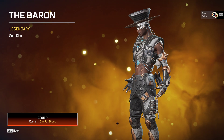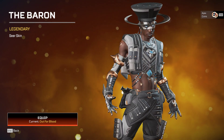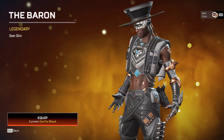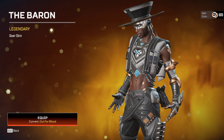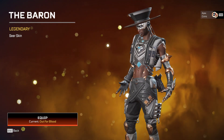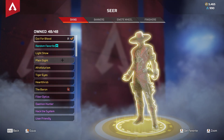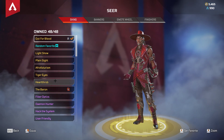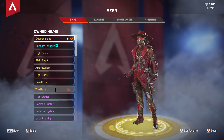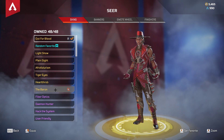The Baron is the very first recolor for Zeer. It's got some black and white tones together with some copper colors, and is available for ten more hours — in ten hours it'll be gone. If you haven't picked it up and you are a Zeer main or a skin collector, definitely go for it before it's gone from the store.